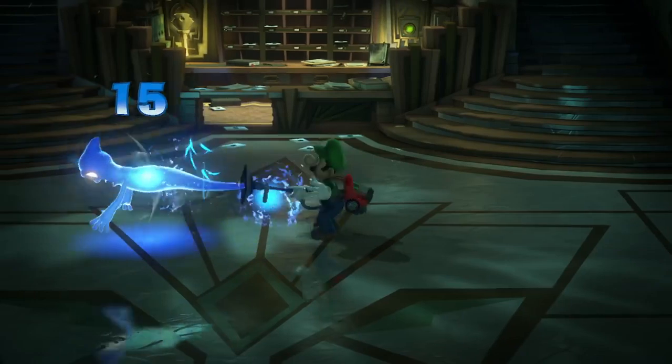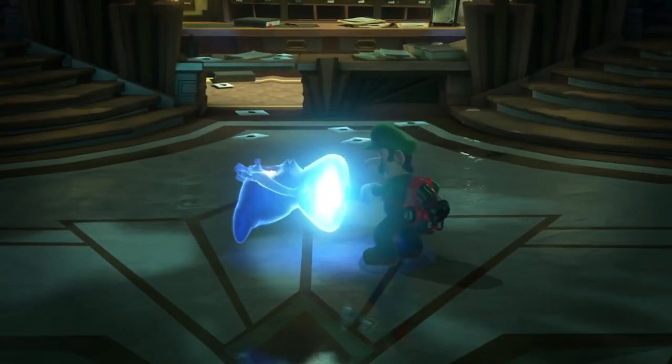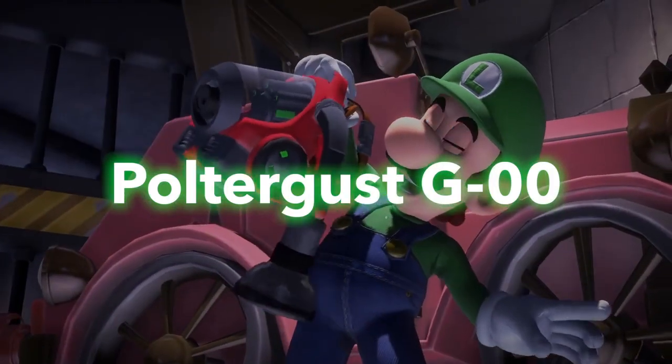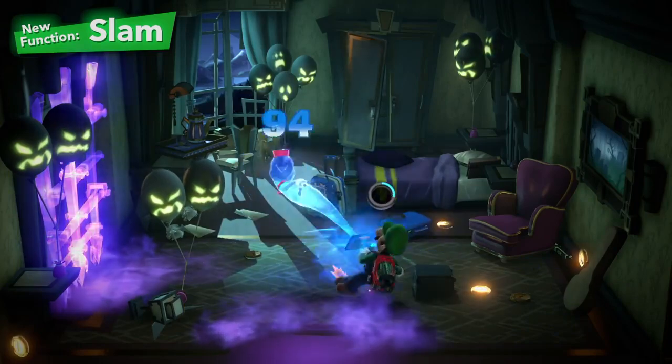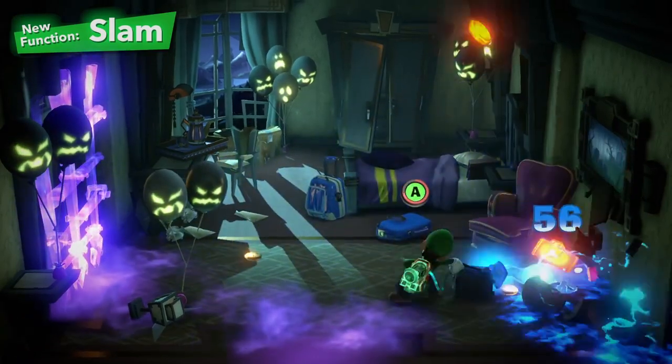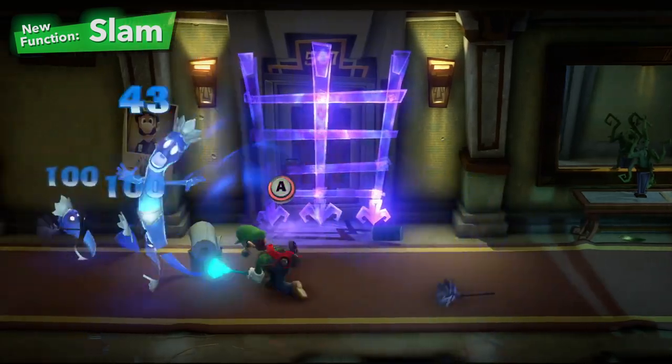Luigi's new Poltergust G-00 has the powerful suction capabilities required and other new features as well. First, the slam. While trapping a ghost, slam it on the ground to inflict some damage. It helps to get other ghosts in on the action.